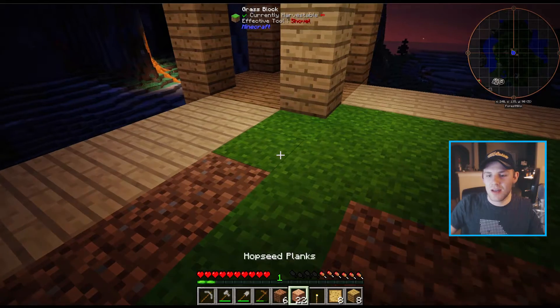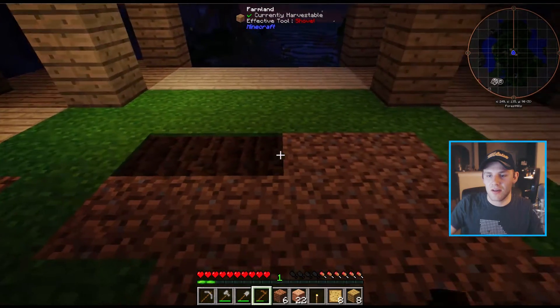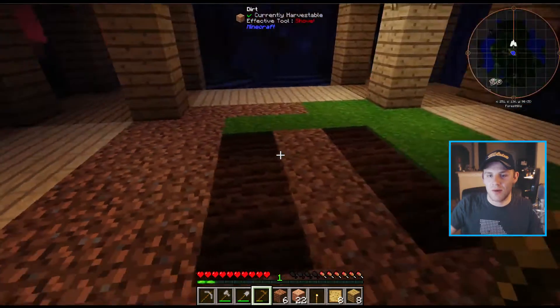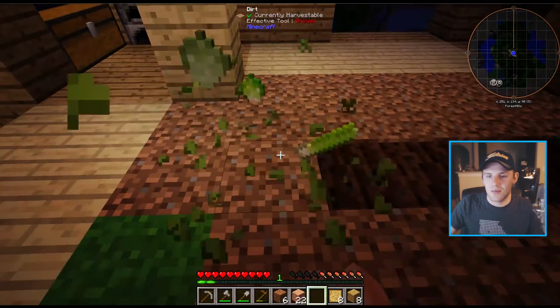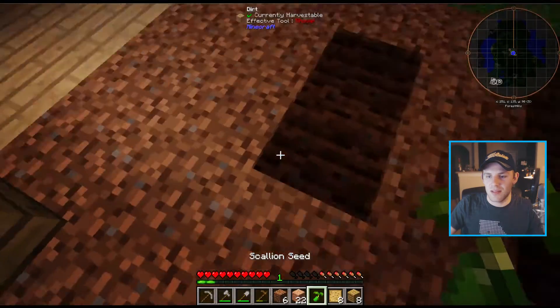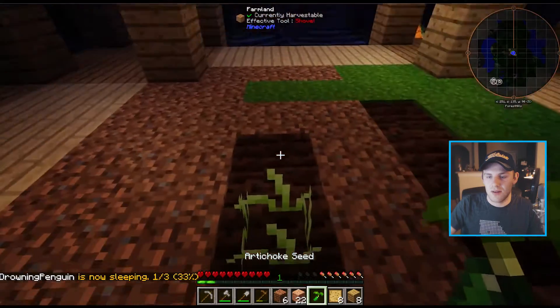Before we end episode one, I am going to dig out the garden. Digging three across, and I'm probably going to put some water in the center. What seeds do we have? Let's place it and break it — scallions. We'll plant them. I'm not going to be happy about it though. Artichoke — okay, those aren't bad.